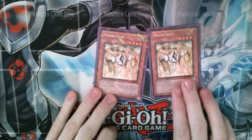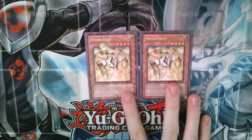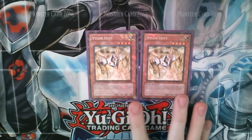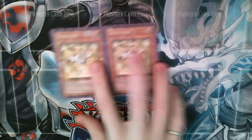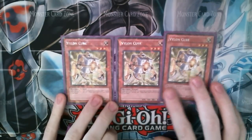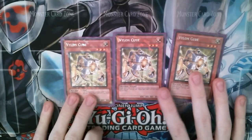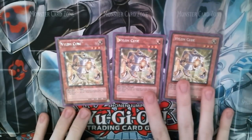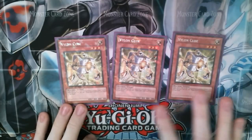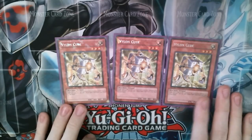Two Vylon Hepts. It's good to have some non-synchro, non-tuner Vylons in the deck because there is a third way that I haven't shown to bring out the Vylon Omega, and I'll show that either at the end of this video or in another video. And of course the most important card in the deck — Vylon Cube. You have to have this if you want to get the combo going in either version of the deck, whether you want to do an OTK or the Vylon Lockdown. You have to run three and you need multiple ways of finding him and getting him on the field.